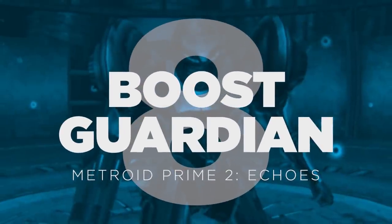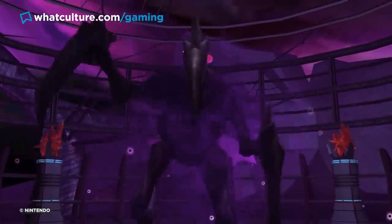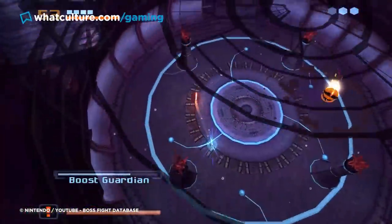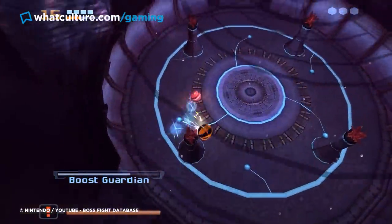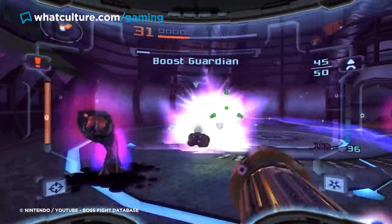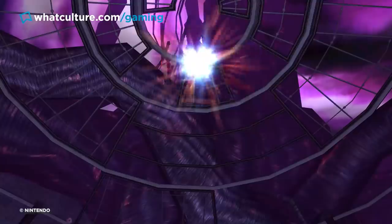Number 8: Boost Guardian — Metroid Prime 2 Echoes. Few video games have difficulty spikes as aggravating as Metroid Prime 2, which throws a sub-boss at the player considerably more punishing than basically any of the game's real bosses — thankfully toned down for the Wii re-release. We're talking about the infamous Boost Guardian, which offers up two phases: a more typical monstrous form and a Boost Ball form. The latter is especially tricky, as it will boost around the arena and deal enormous damage if you're hit. It can be enormously frustrating to make it through phase one only to be made short work of in Boost Ball form, especially given the enclosed arena. Legend has it that developers Retro Studios simply didn't have enough time to playtest this fight during the game's rushed production — and that's very easy to believe.